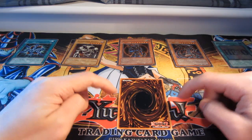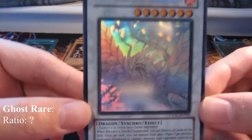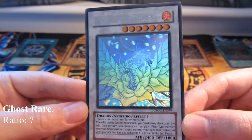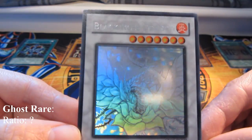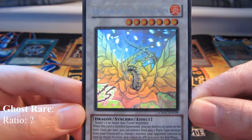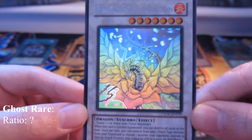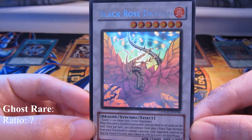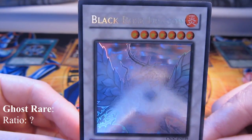And now let's reveal the last one — it is a ghost rare, supposedly one per case. As you can see, it has a really nice 3D effect on the card image. It has rainbow lettering just like the secret rare. This card is actually really special to me because it's the first and only ghost rare I've ever pulled from a booster box. It's Black Rose Dragon from Crossroads of Chaos — the cover card for that set.